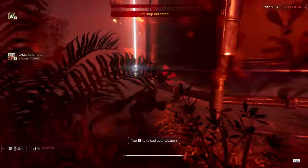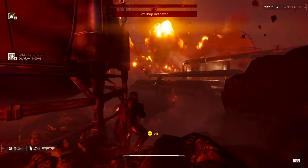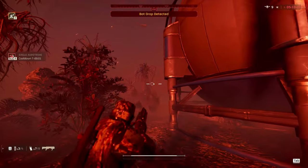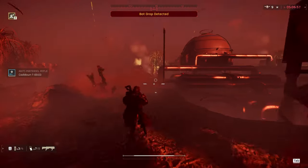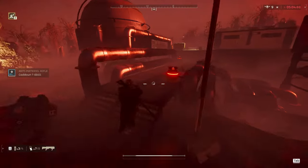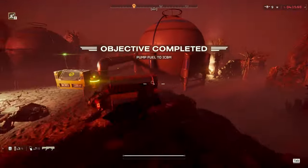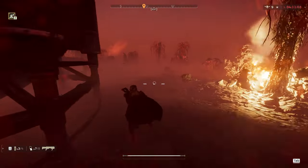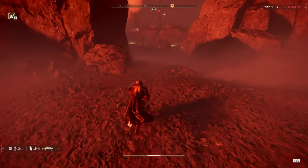I clear out the remaining enemies, throw an Eagle right where the next bot drop is going to land, followed up by a stun grenade — stun grenade plus Eagle Airstrike is the most overpowered combination in the game, it's not even close. We deal with the bot drop, kill the static enemies, kill a patrol, and finish the objective. But now I'm looking at the clock and realize I'm not going to be able to full-clear the map — I just have to haul ass straight to the nuke.